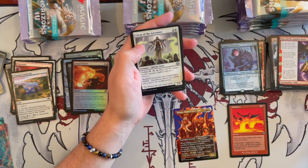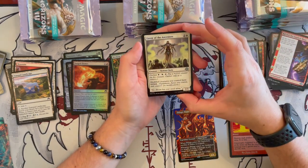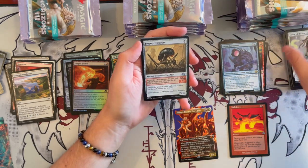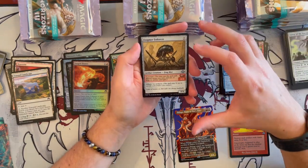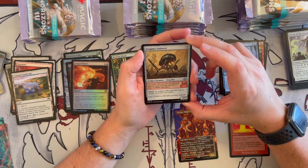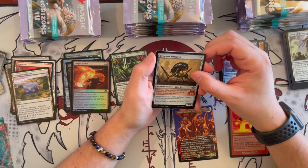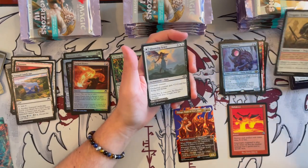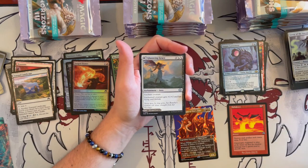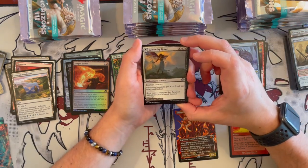And then Envoy of the Ancestors — a Human Cleric, a 2/3 that costs 3. It has Outlast for 1. Modified creatures you control have Lifelink. And you can use Frogtosser Enforcer — a Frogmere that's a 4/4 costing 7. You can Prototype it for 4 and it becomes a 2/2 with Affinity for Artifacts. Really strong actually — if you build it correctly for the Affinity cost, you can definitely spam them out quickly. Then we have the Glasswing Grace — the Orzhov double-sided card, an Aura. Enchanted creature gets plus 2, plus 2, has Lifelink and Flying.